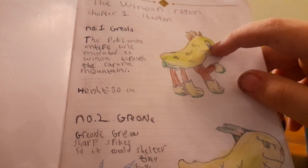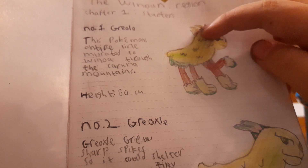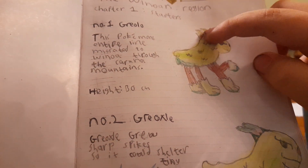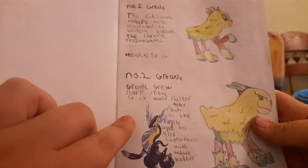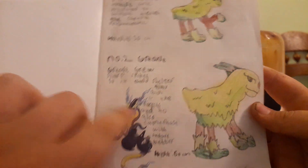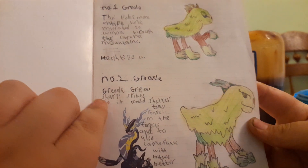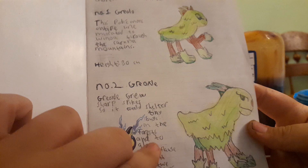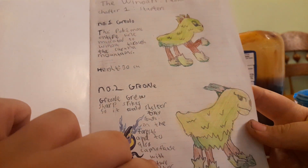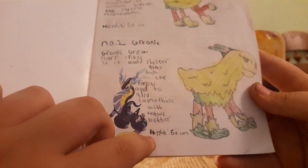Griolo has cool eyes and is trying to grow little things — kind of like horns. Then Grioxel's dex entry: 'Grioxel grew sharp spikes so it could shelter tiny bugs in the forests and also camouflage with nature better.' Height: 60 centimeters.